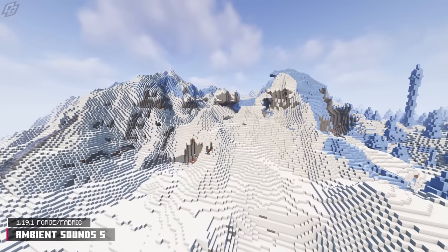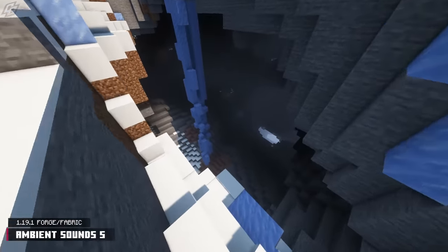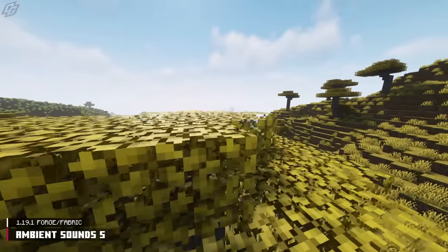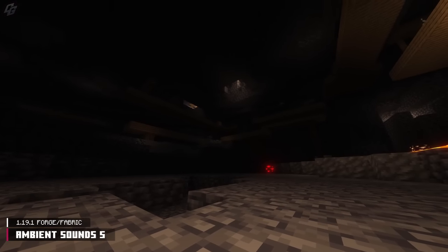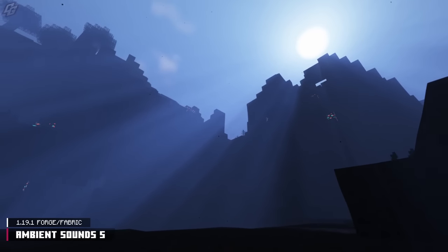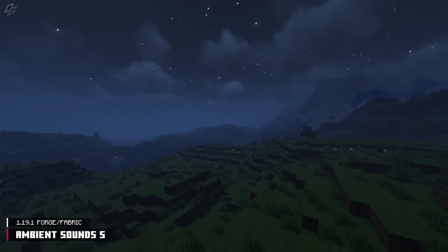The Ambient Sounds 5 mod simply but effectively implements ambient environmental sounds to the world. Biomes have unique soundtracks. Forest biomes have birds chirping, and insects fill the atmosphere in the savannah. Caves and large bodies of water have a deep rumbling ambience. Ambient Sounds 5 is a great mod for every Minecraft Let's Play.